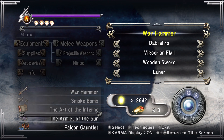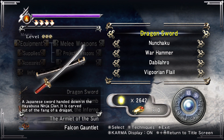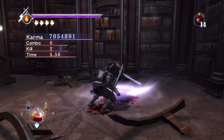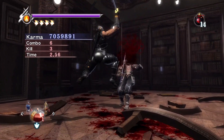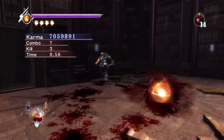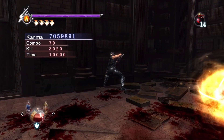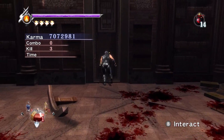You could just UT or ET with the Warhammer on these guys. But again, even though I'm not doing a full blown Karma run, I'm still kind of playing for score a little bit. And don't forget to use this trick to help stop the timer if you're getting close.